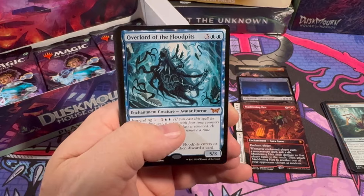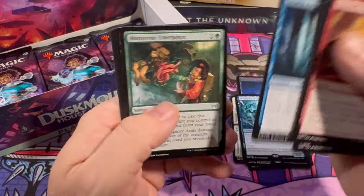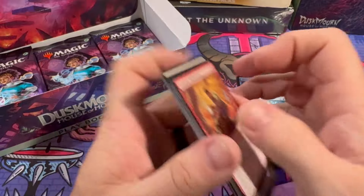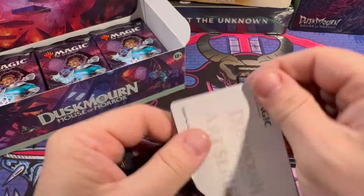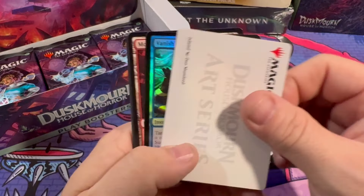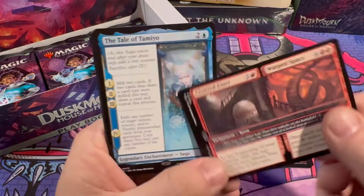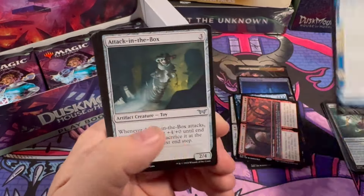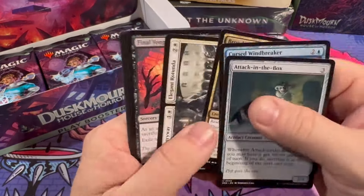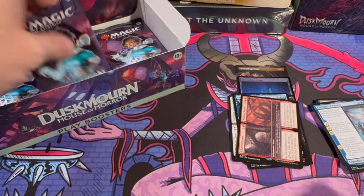Overlord of the Armpits — we like him, we'll take it. Fear of Falling, Don't Make a Sound, and Trapped in the Screen. 36 packs is a lot — it is a lot of packs. Another mythic! And if there's one thing I've noticed, these boxes are full of these rooms, so hopefully that will be a good mechanic, they'll see some play, and we're just not sitting here with boxes full of dud cards.